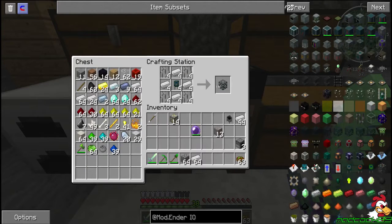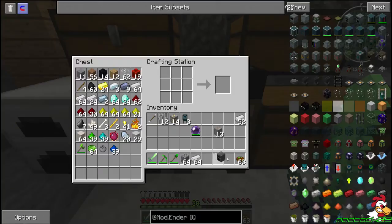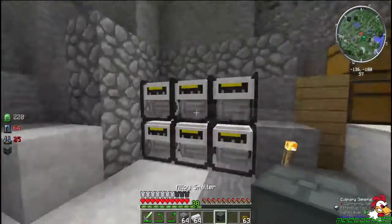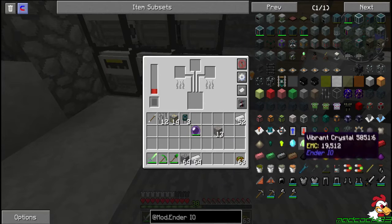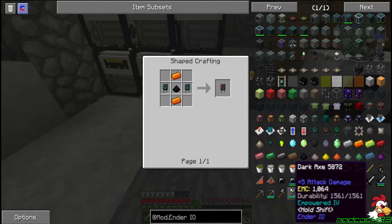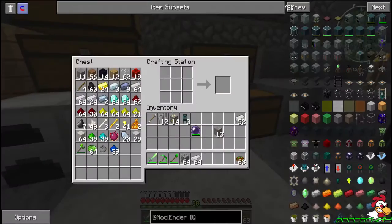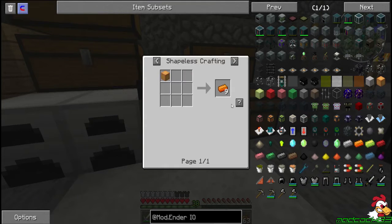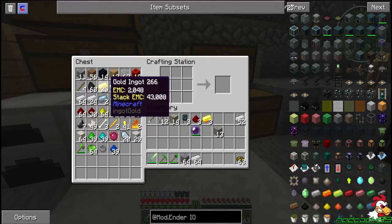You guys will see that very shortly — it's going to be awesome, it's going to be different. There we go, alloy smelter. We don't have any way to transfer the power now, we'll just throw it there. Oh, we can't put these upgrades in there — I thought we could put those in there. Speed upgrade — what's our recipe there? We can make that.